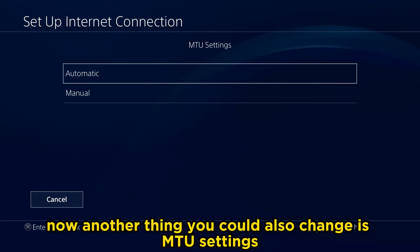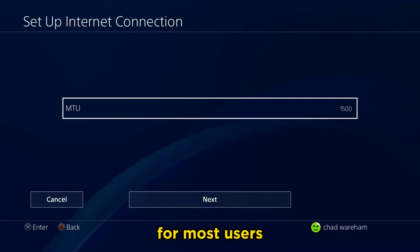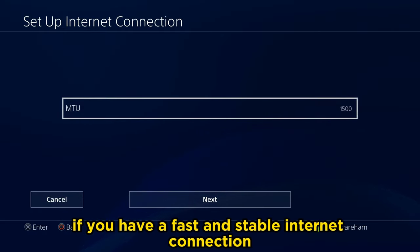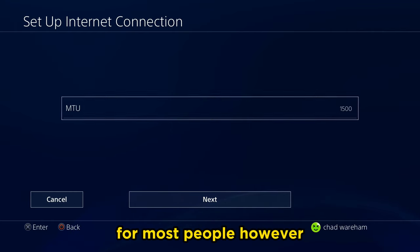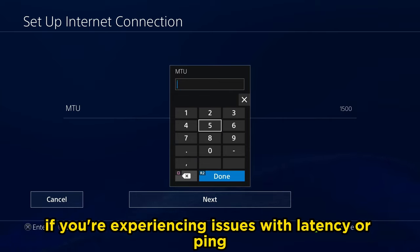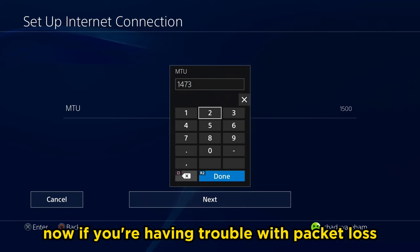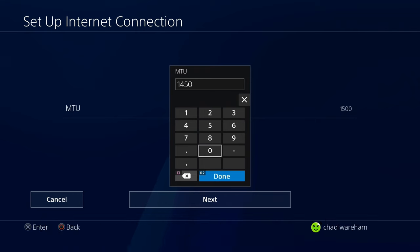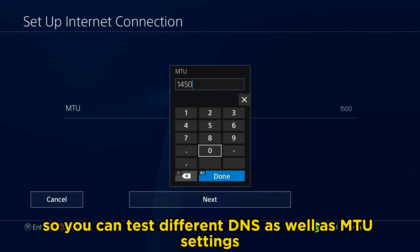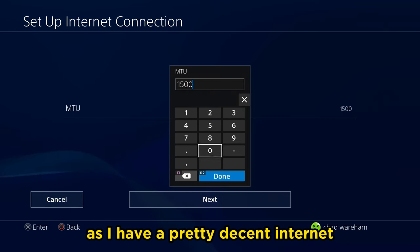I recommend trying both and testing your internet to see if it's a little bit faster. Another thing you can change is MTU settings — we're going to set that to manual. For most users with a fast and stable connection, the default setting of 1500 is fine. However, if you're experiencing issues with latency, ping, or lag spikes, I recommend trying 1473. If you're having trouble with packet loss and connection drops, go a little lower to 1450. This will take some experimenting, but I'm going to leave mine on default as I have decent internet.